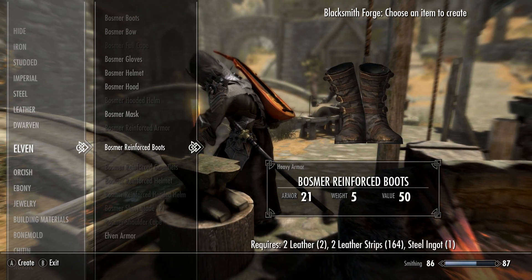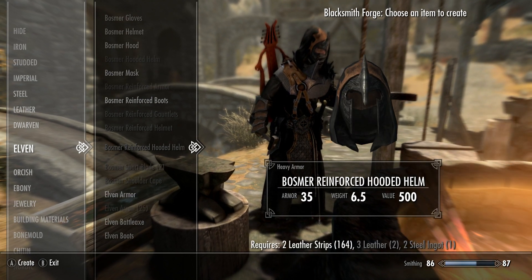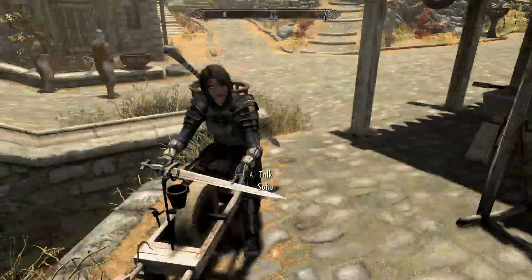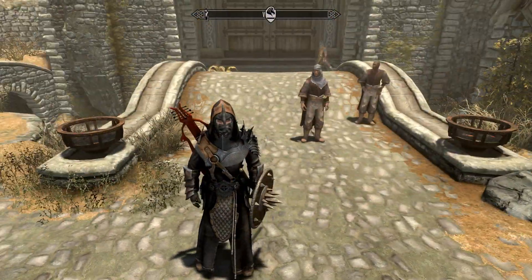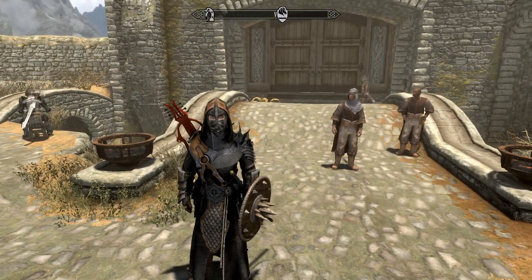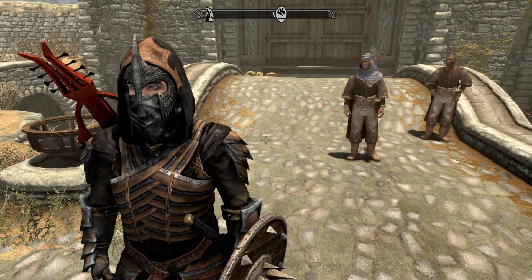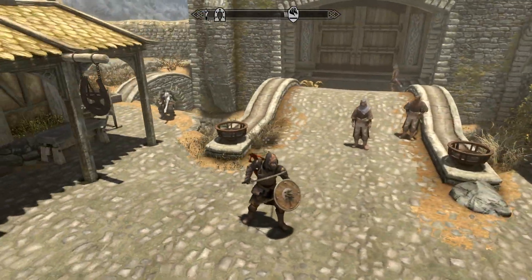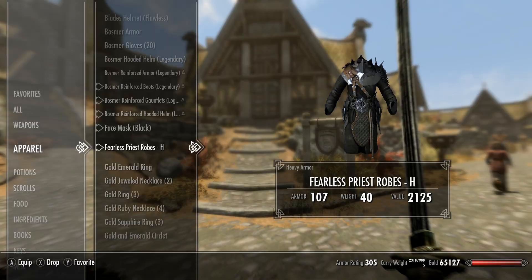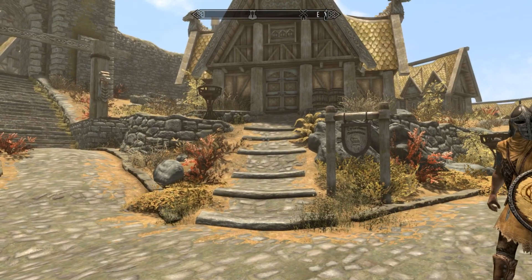They've got heavy armor here too — it's like reinforced Bosmer armor. Look at that helmet, that's pretty cool. I don't have the hawk feathers though — gotta have those hawk feathers, that's why I made this. Then you get to the normal Elven stuff. The full set. I apparently had a lute and I've equipped it on my back, which is pretty cool. I don't know if it does anything other than just sit on my back, but I'm a bard so why not. The actual armor looks like Bosmer reinforced armor — that's pretty good.